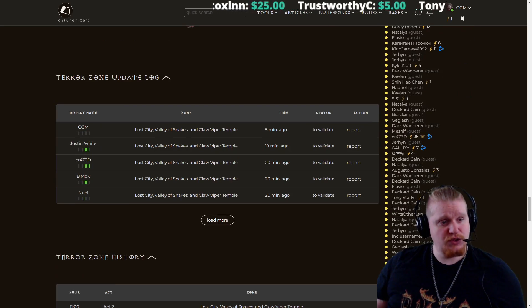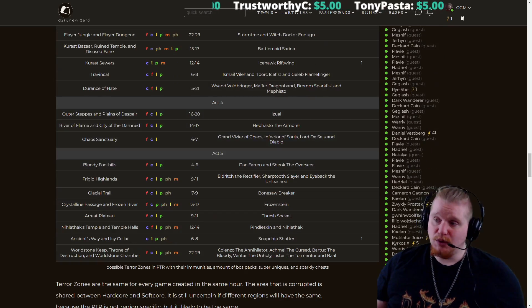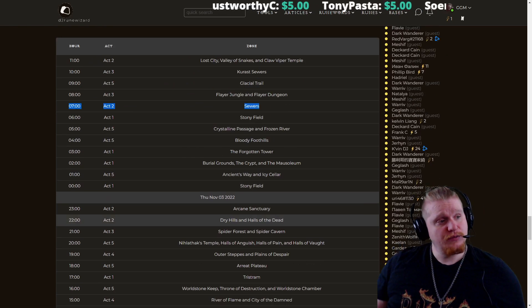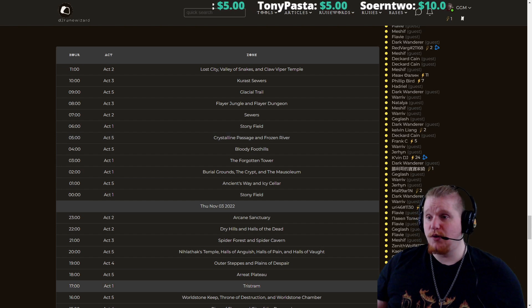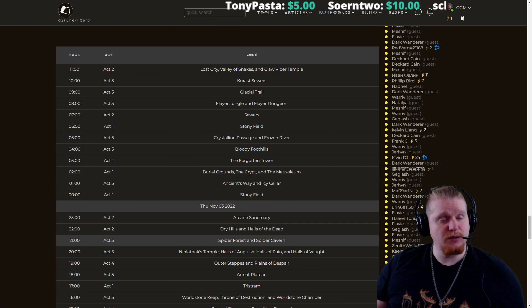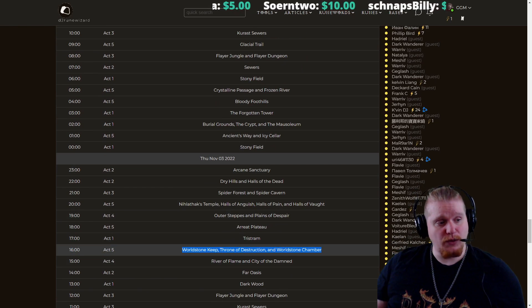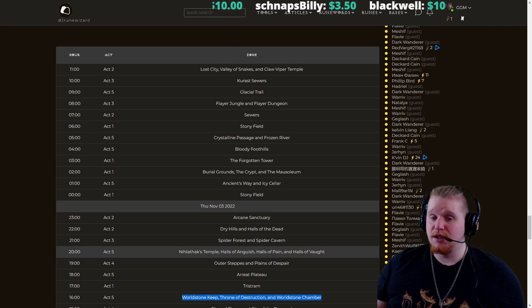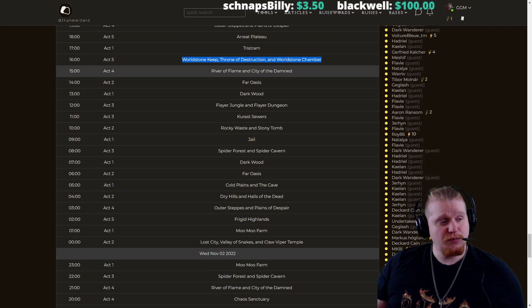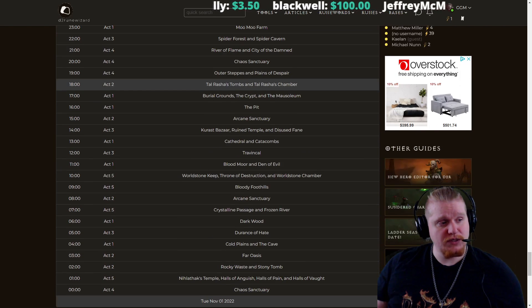But as you can see, there's a lot of good information to be had here — whether you're looking for boss pack information, immunity information, or a log of all of the terror zones to see when the last time a terror zone happened. Like for instance, Worldstone Keep hasn't happened in a while. So there's a pretty good chance that we're going to get Worldstone Keep sometime soon, because it just hasn't happened in such a long period of time.